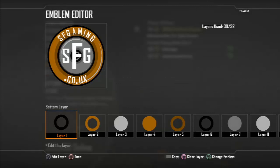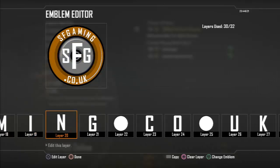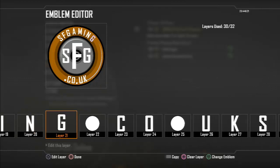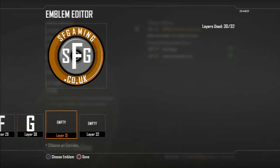All right guys, so there's the finished emblem — the other one that Adam did. If you want to have a look at that and perfect it — keep it still Adam — so you can see exactly what he's done. He actually put the reflection on the opposite side, and the grey one is a little bit lighter. The text is white as well. If you enjoyed this tutorial, please let us know and let us know if you use it. Thanks for watching, this has been Silent Fusion Gaming, I'll see you again soon.